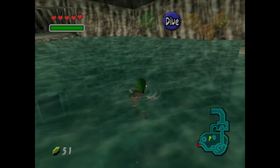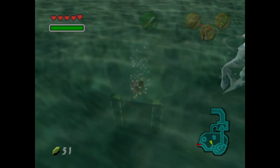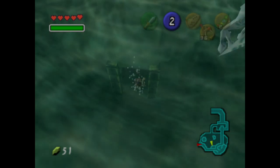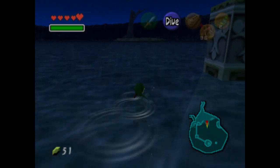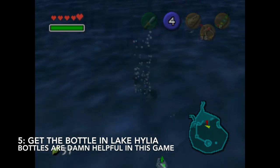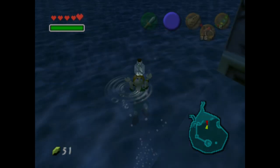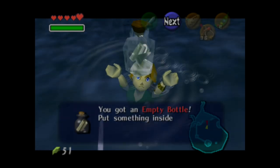You see that little hole near where the shop is? Swim down and go through this area — you're going to be taken to Lake Halea. Magic, don't question it. You actually get a useful item here: the bottle. This bottle is the only time you're forced to get one in the game. You will get a message from Princess Rudo, and this is also one of the collectible empty bottles in the game.